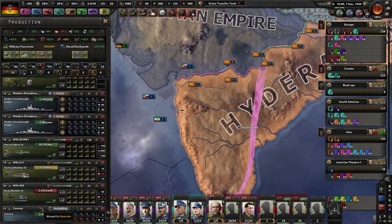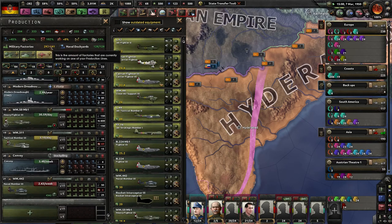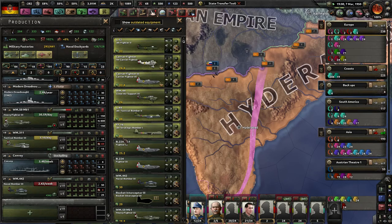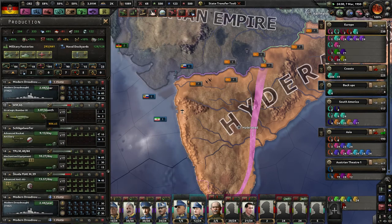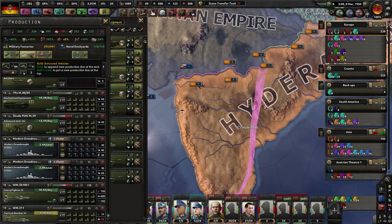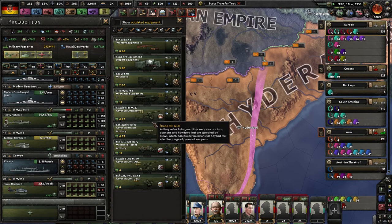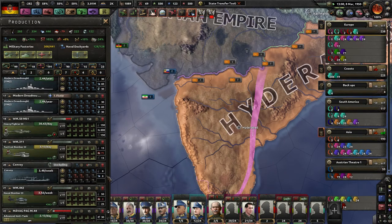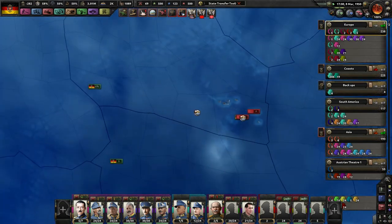I have a bunch of extra things here. Naval bombers — oh my god, that's so many factories. Jet tactical bombers. You might as well do the jet tactical bombers. Super heavy tank — I just don't feel compelled to use any of those. Anti-tank — screw it, we're making some anti-tank. We already have more than enough of everything.